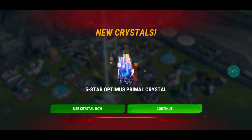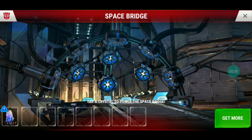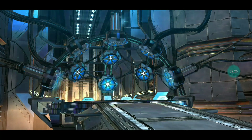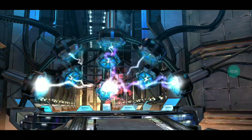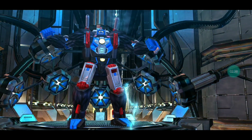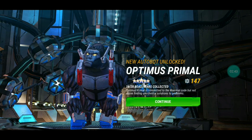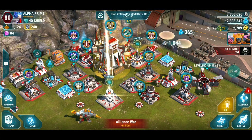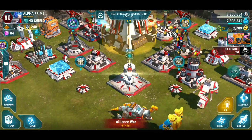There you go — five-star Optimus Primal! That took a long time; that's basically 50 weeks of saving up to get this five-star Primal. That's a beautiful looking five-star bot. That's number 10 for me, guys — boom, Optimus Primal! I don't really use him too much at four-star, but now that I've got a five-star I'll be figuring out line combinations. There he is on my base, looking all shiny and blue.